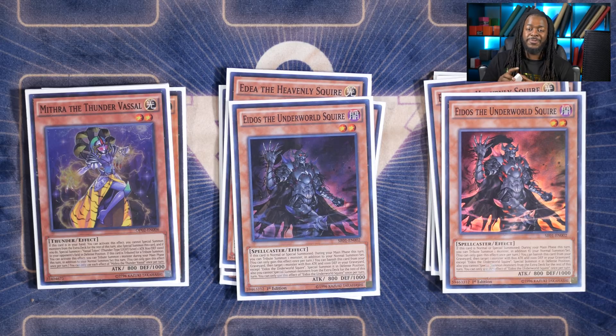Mithra is so good in this deck because of that double tribute summon. Imagine summoning Mithra, then turning your Thestalos to a level 6 with the effect of your Domain, then tribute summoning into Thestalos, ripping a card out of your opponent's hand. All of the big daddy Monarchs have a clause that you can tribute summon them with only one monster if that monster was tribute summoned. So you tribute summon your Thestalos for the summon of Erebrus, and now you get to rip an additional card out of your opponent's hand. You get to rip two cards out of their hand and they are now domain locked — that is the vision with Mithra and the reason I play it at one.